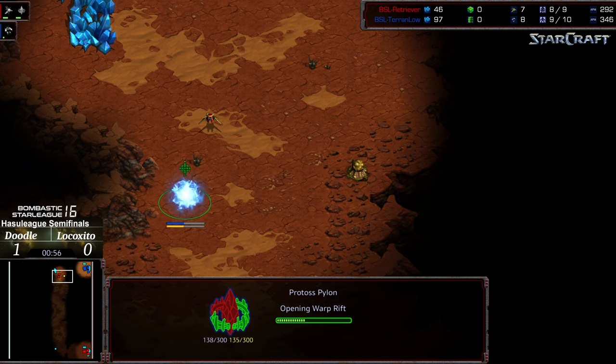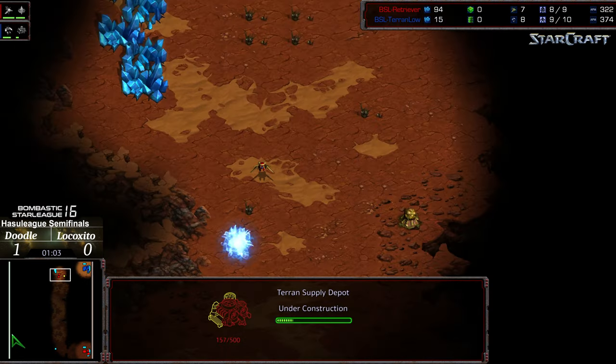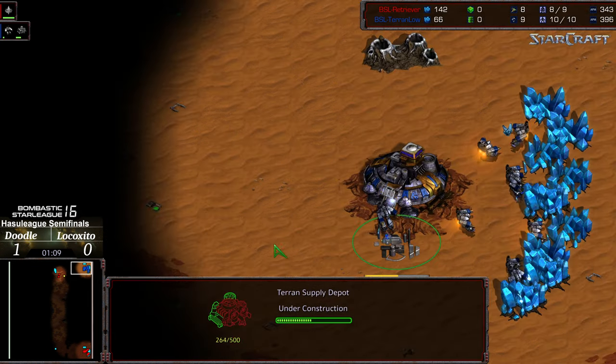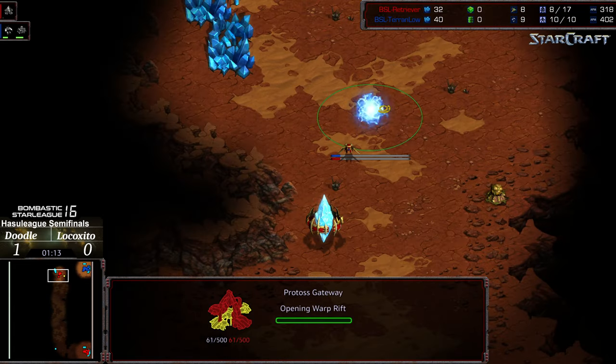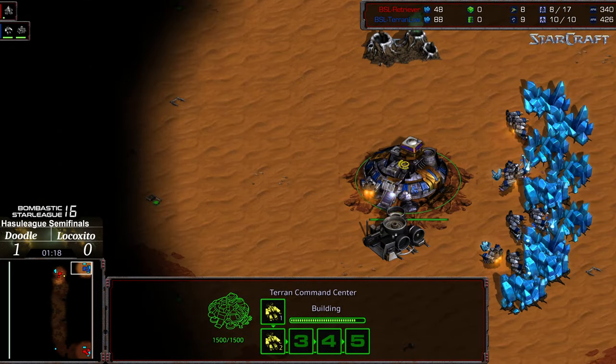Initial pylon down very deep into Lococito's territory, hanging out near the natural expansion — we'll see how long it takes him to scout this. He's building a supply depot interior to his base, and this is going to be a very rapid gateway. A huge test of Lococito's early game micro capabilities. Doodle dropping the gateway.